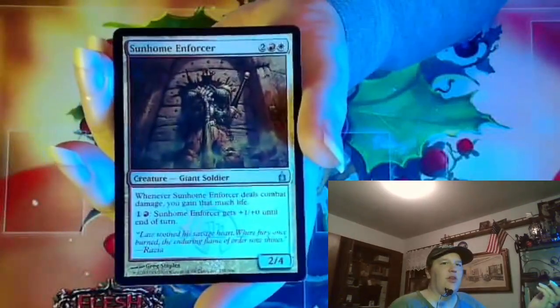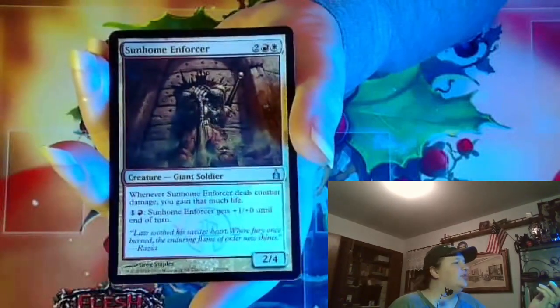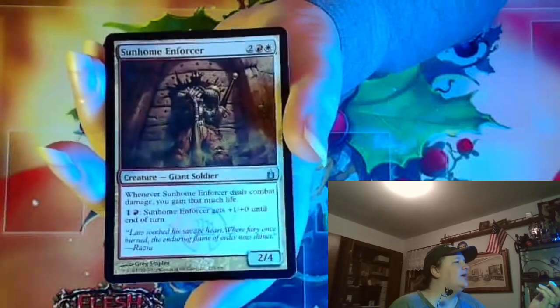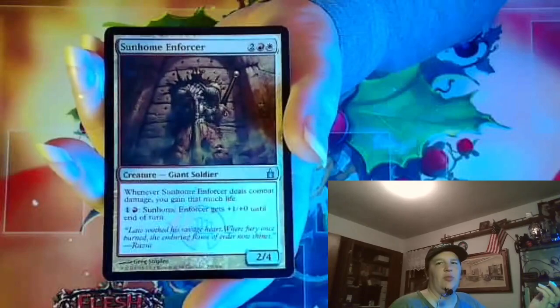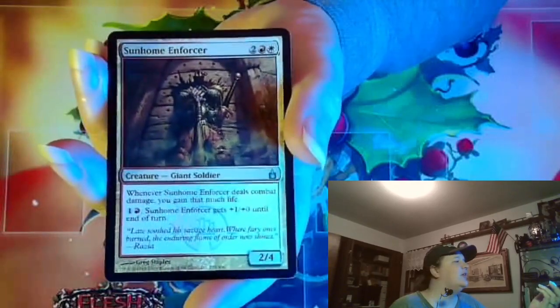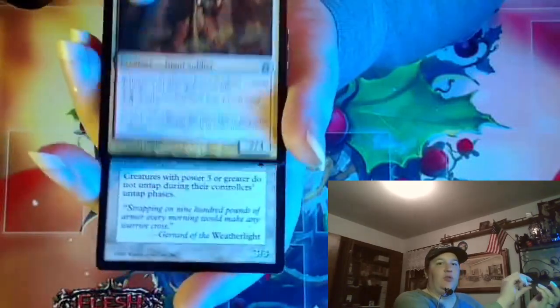It says Sunhome Enforcer. Another old giant — this is out of Ravnica. When it deals combat damage you gain that much life. I don't know if that's been reworded to have lifelink or not, it probably has. And then one red mana and you can pump it. Need a few.